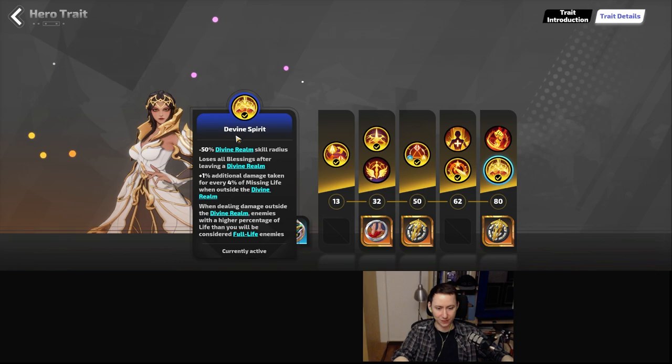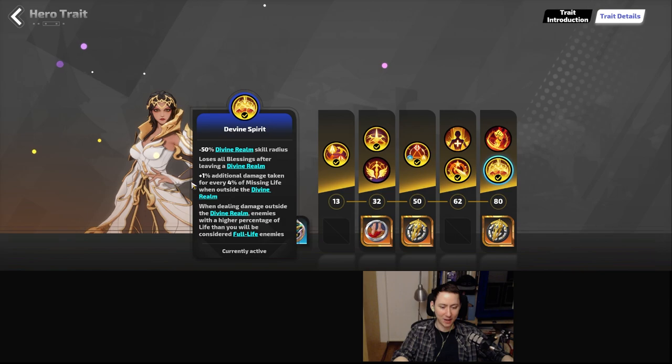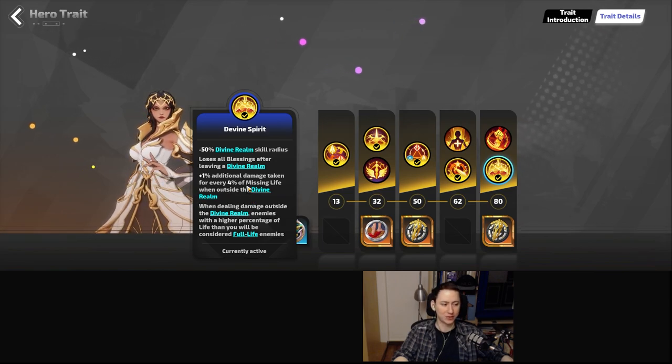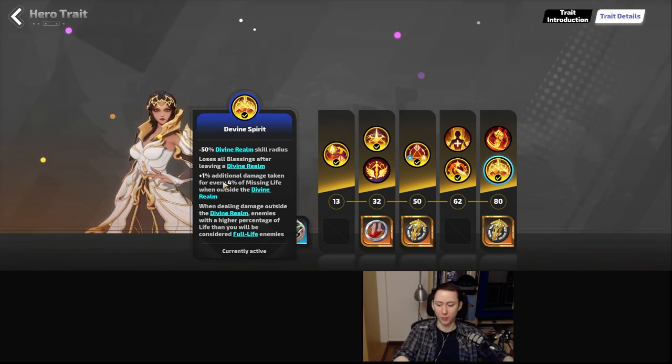Lastly, we want to use Divine Spirit. This gives us additional damage. The trick here is that we're dealing more damage to enemies that are on full life. As you can see here, when dealing damage outside of the divine realm, enemies with a higher percentage of life than you will always be considered full life. However, you are taking additional damage for every 4% of missing life when outside the divine realm, which we'll have to mitigate.